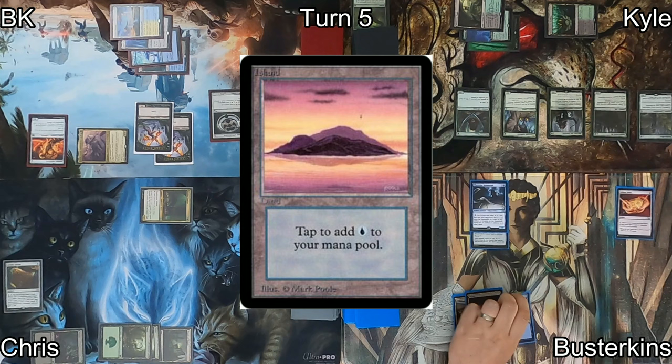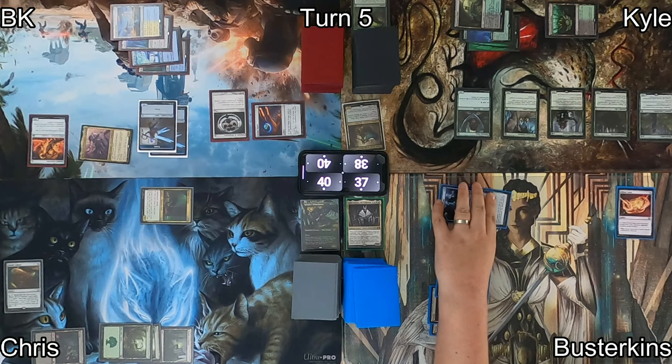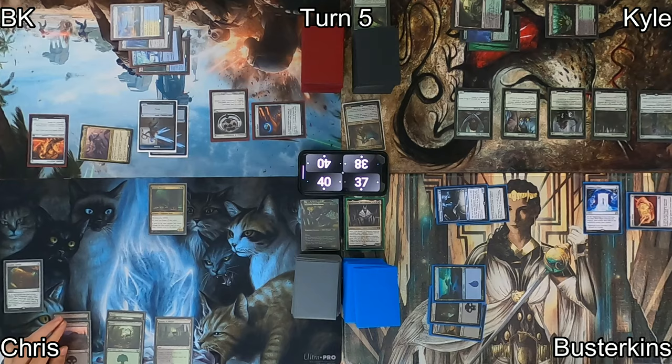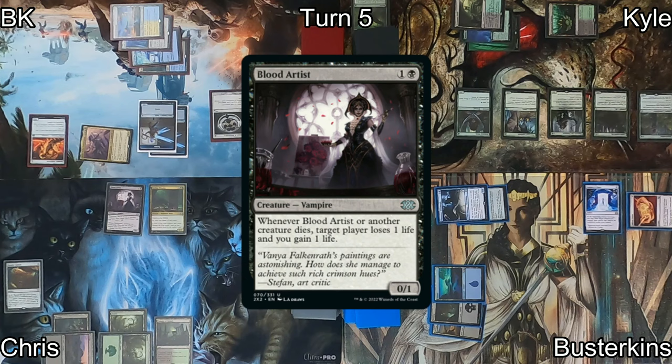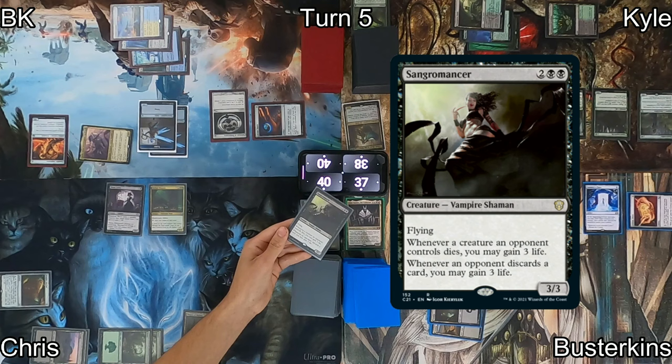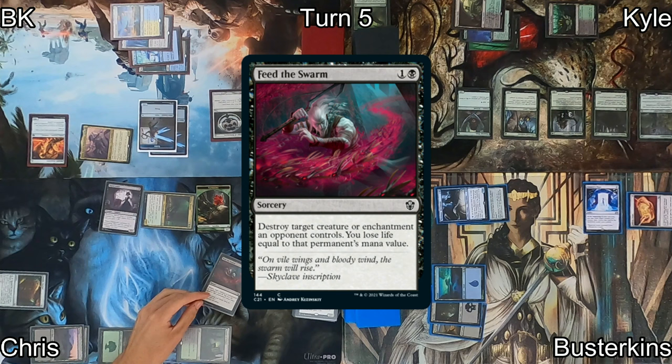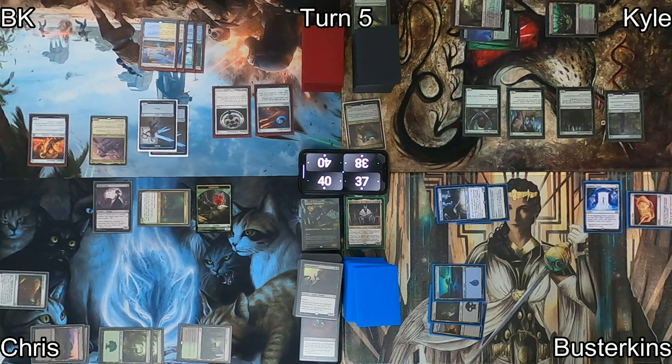Busterkins plays an island, then casts Conjurer's Closet with the intent of flickering things that have ETB effects on his end step. Over to Chris, he drops a swamp, then casts Blood Artist — an important creature in his deck's gameplan, trying to drain opponents by killing his own stuff. He activates Druidic Satchel, reveals a Sangromancer on top, and because it was a creature, gets a plant token. Chris then casts Feed the Swarm targeting Marwyn, but Kyle responds by activating Wirewood Symbiote to bounce Marwyn back to his hand.